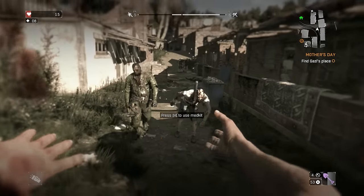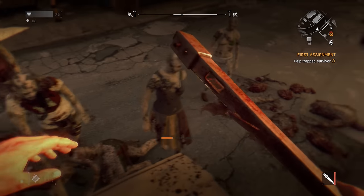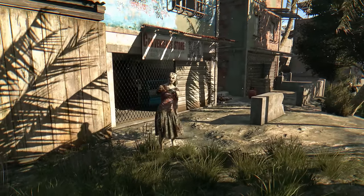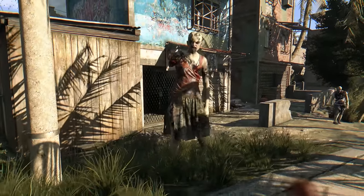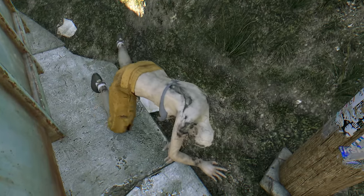The first and most basic types are the biters. Before the epidemic, these were normal everyday people that got infected during the first few days of the outbreak. A total of four types of biters exist. The first are the grey or weak zombies — the weakest enemy in the entire game. They usually have no second arm, which means it's impossible for them to grab you.